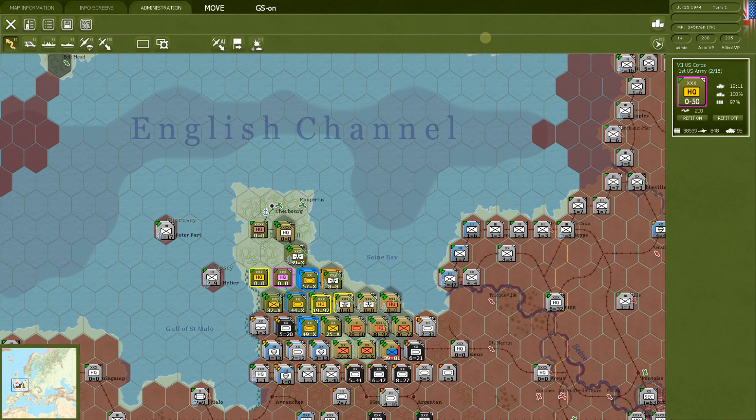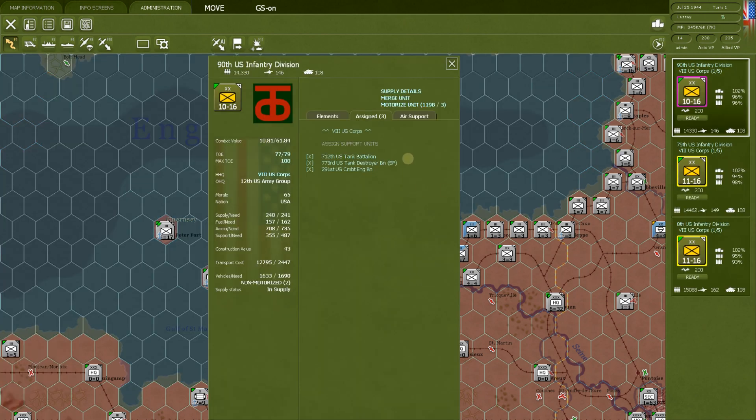Before we get into corps, let's talk about attaching support units to divisions, because there are a couple of special rules. First, you can only attach three support units maximum to a division. For example, here at the 90th US Infantry Division, on the Assigned tab on the back of the unit card, you can see the US Tank Battalion, US Tank Destroyer Battalion, and the 291st US Combat Engineer Battalion are all attached. They fight with the division just as if they're part of it, but they're not represented on the map.